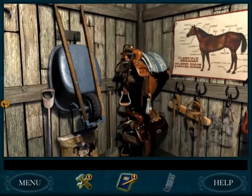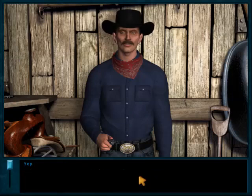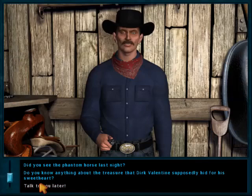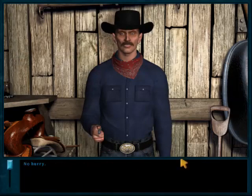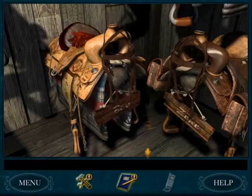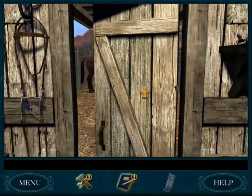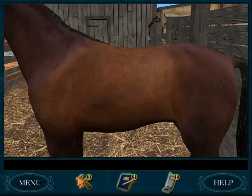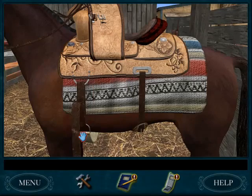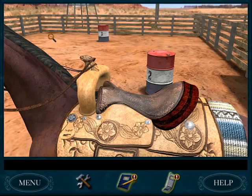Talking to Tex about going riding. Picking up the gear, picking up the hat, then going outside for the horse quiz. The horse quiz is the same every single time you play the game, so just pick the right answers and you're done. Climb on top of the horse to start the quiz.